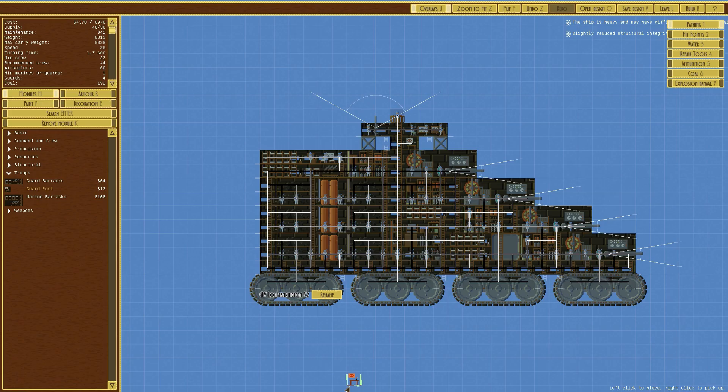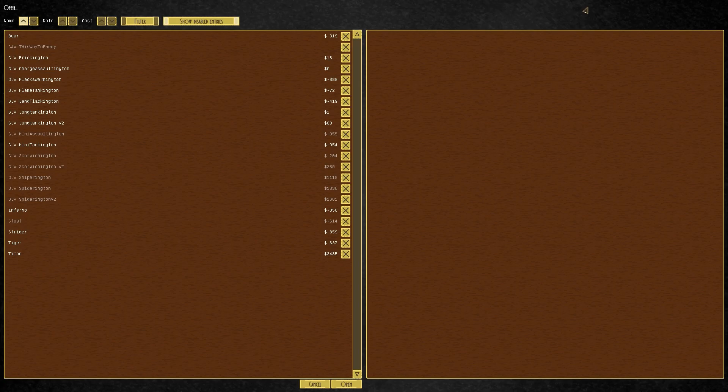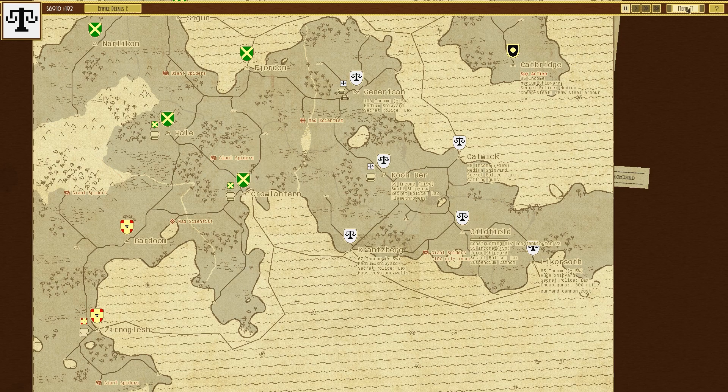We'll probably get rid of that corridor, move it further in and have the guard post like that. Right, save the design — we'll save it as version 2. And then we will not build it because we've already got one. What we will do is click on this, say retrofit, open design, version 2, and we will refit it. Because we've already got one there, it doesn't take long to build it all.